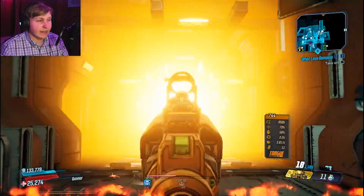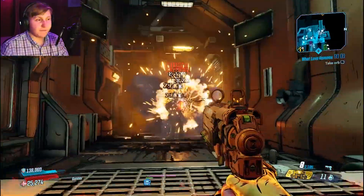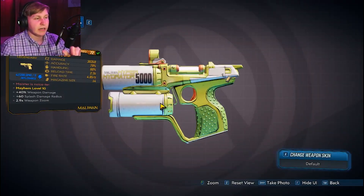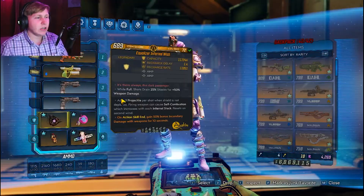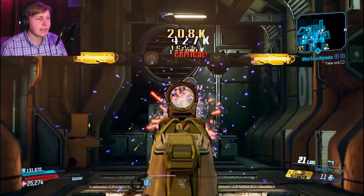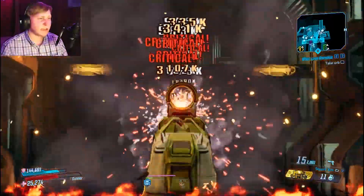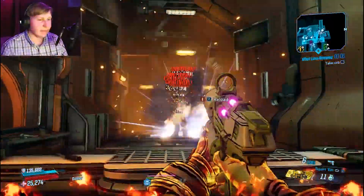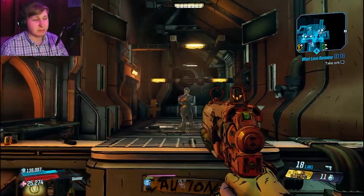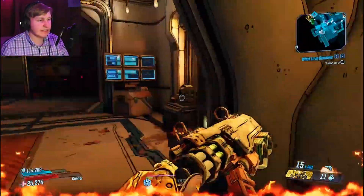This weapon, despite being a Torgue weapon, has no splash damage at all. The only splash damage you're seeing is from Short Fuse with Moze, which is ironic — because there's actually another weapon from the Toy Box pack, the Hyper Hydrator, which is a pretty decent weapon. All the shots it fires deal splash damage, which allows it to deal phenomenally more damage than the Girth Blaster. Splash damage is really the name of the game with Moze, so the Hyper Hydrator can deal a lot of damage despite being a joke weapon.